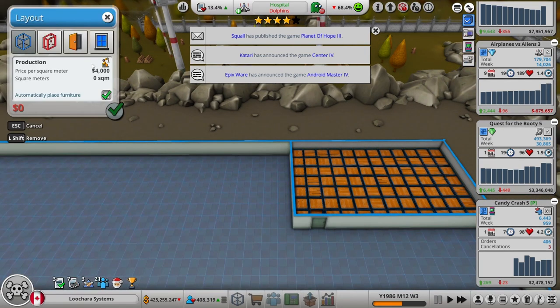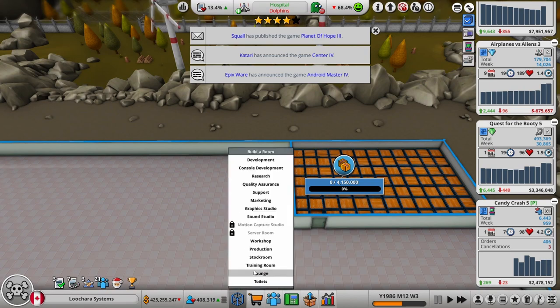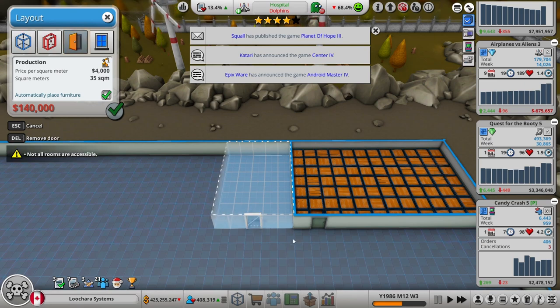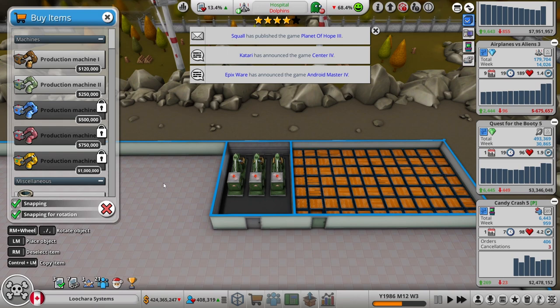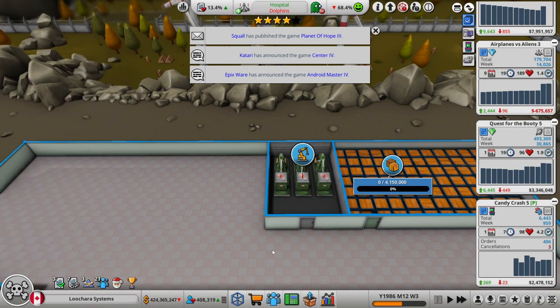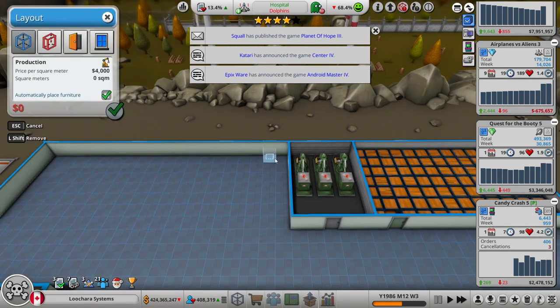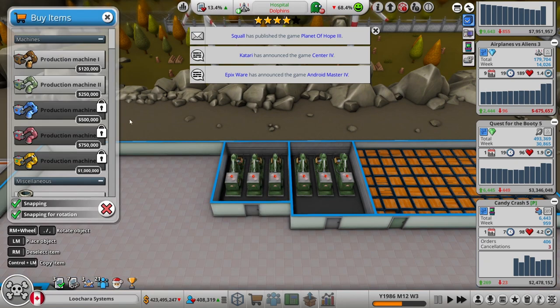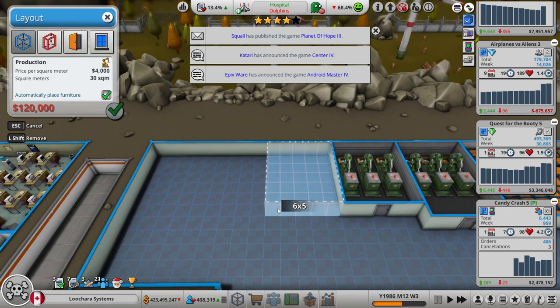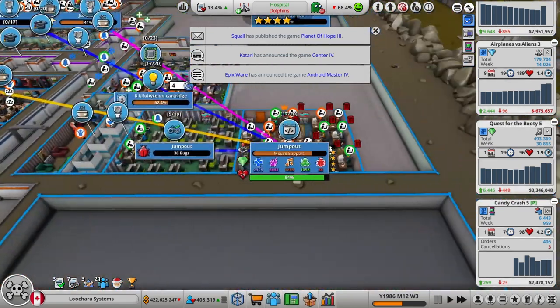Let's make a couple of production rooms here. Is that the right size? How many machines can that fit? Three? Three is enough. Although I think we could have made this one smaller — if you go like this you could fit the same amount. Yep, perfect. So we're going to have three production rooms ready to go off the start. Done. That's ready for when Jump Out is done.